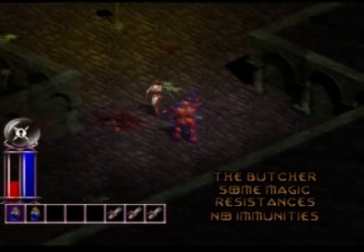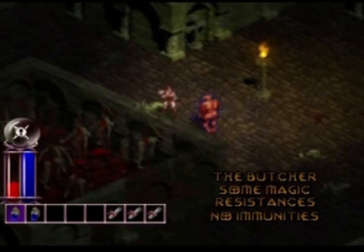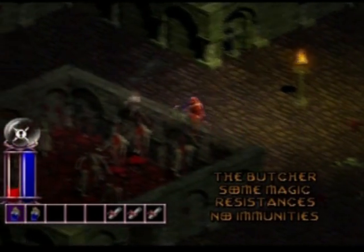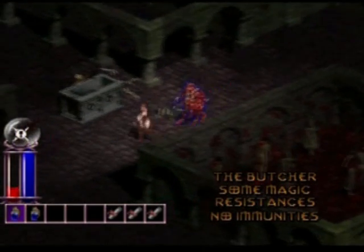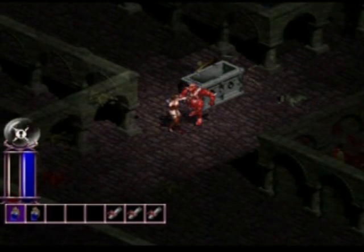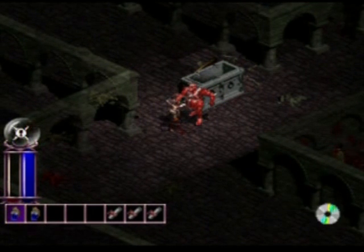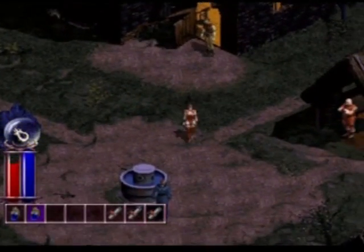Unless I pull something quick out of the bag, I think he might kill me. Rather than directly attacking him with my bow, I could try using a magic spell — either with the scrolls in the Quick Item Bar or any spells I've learnt from magic books. Unfortunately I haven't learnt these spells at this point; all I've got is my class ability. And the game's frozen in that weird way because... I've died. The Butcher's killed me, so I'm going to have to reload my game and try a new strategy.